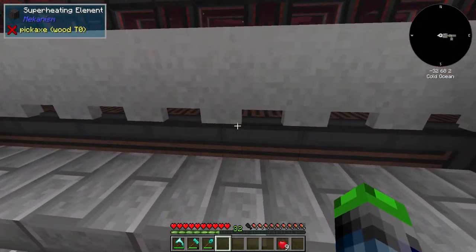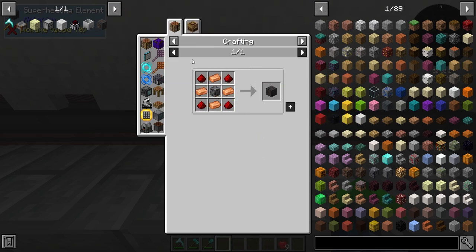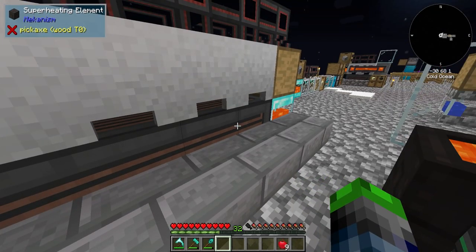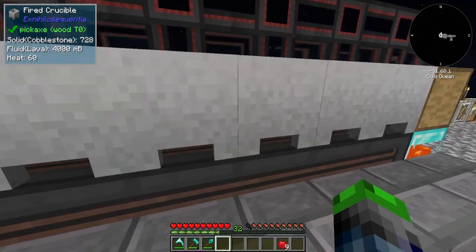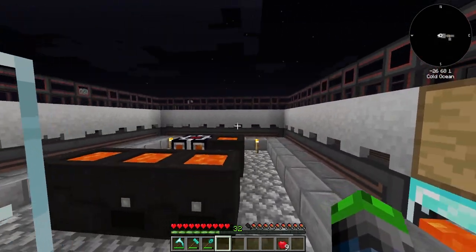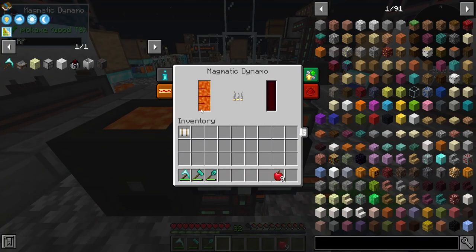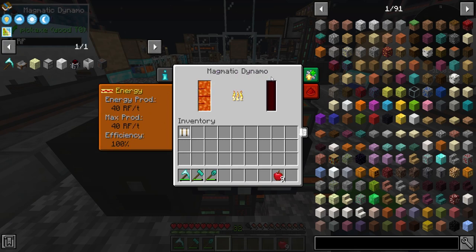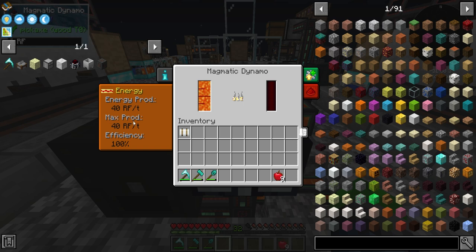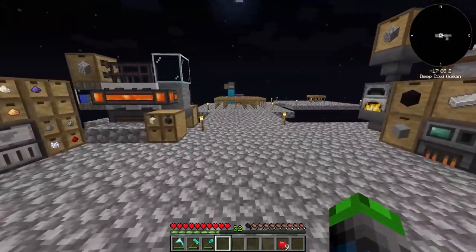Haven't done a whole lot with power gen other than switch over to the super heating elements. If you guys are wondering what that is, it just takes a lot of steel - which is why we have the steel production - some glass, osmium, copper, and redstone. Instead of the 5 heat that lava provides, this provides 60. We are filled up on lava, we have so much lava we don't even know what to do with. We will be upgrading these guys and testing this out - the magmatic dynamo from Thermal. Max production is only 40 RF but we do have areas to upgrade, so we are going to work on that.